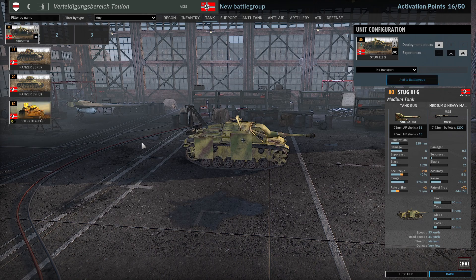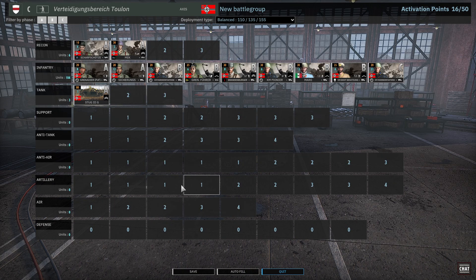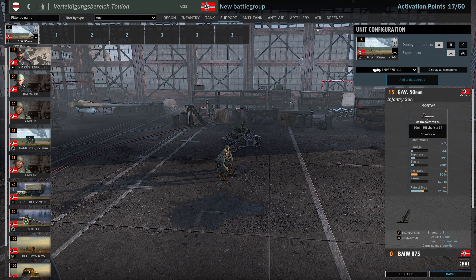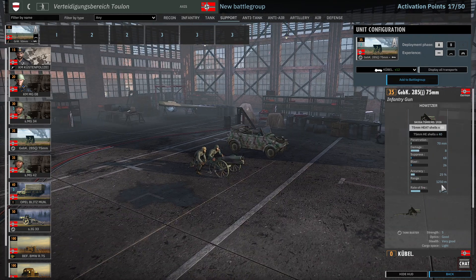I am not liking this one bit — plus it's only available in phase B. 520 meters range, so I will take them — that's going to help, especially if we pick a town map. Heat rounds, but only 70 millimeters — I'm not sure about that.